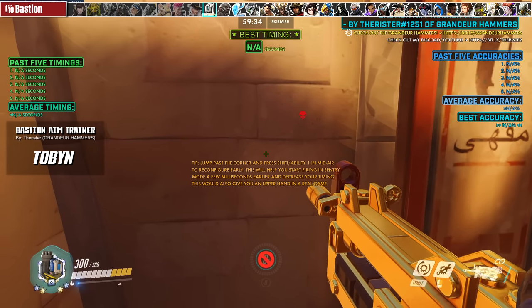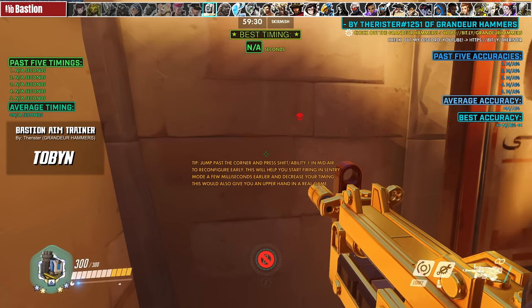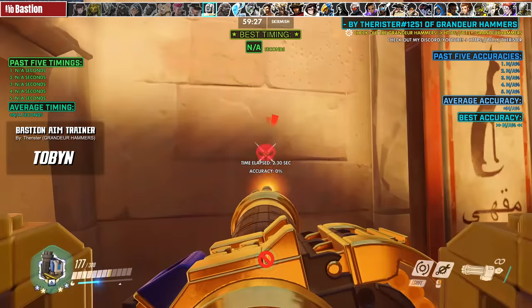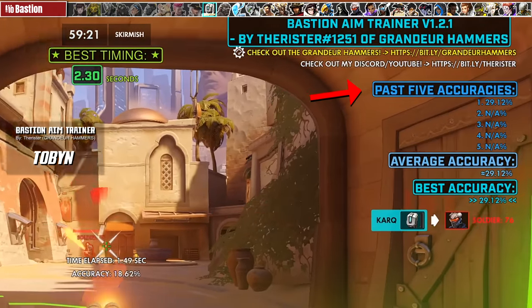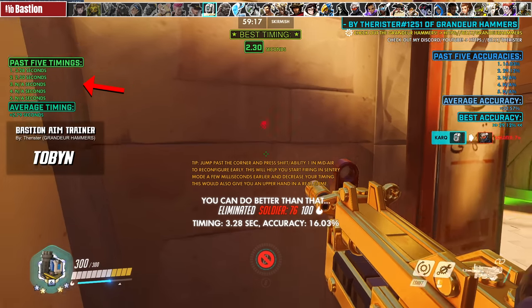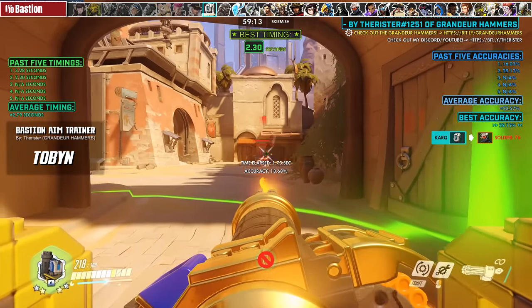Most of training Bastion's kit is just tracking practice, but Wrister of Grandeur Hammers made a fun little mode where you need to jump, then transform, and kill the enemy Soldier as fast as possible. It has stat tracking to check your accuracy over the past 5 attempts, average accuracy, best accuracy, along with some timings. Fairly straightforward — just play and enjoy it.